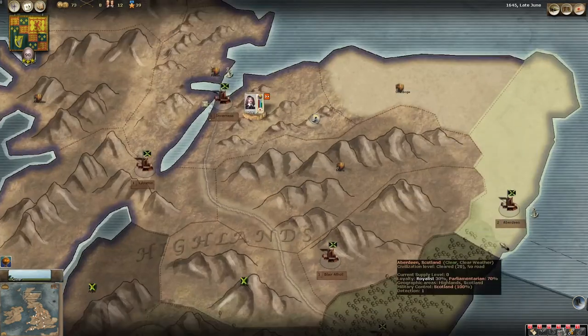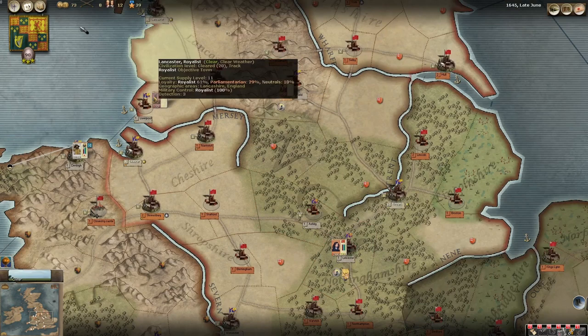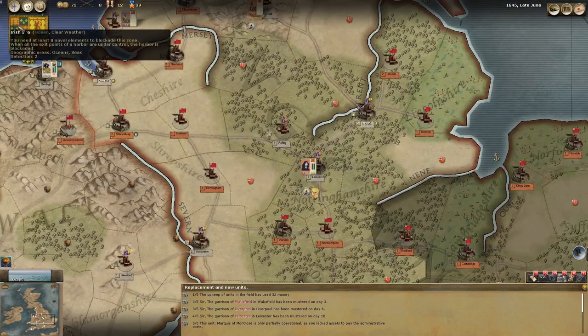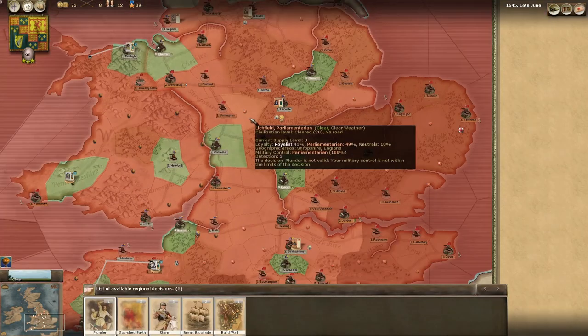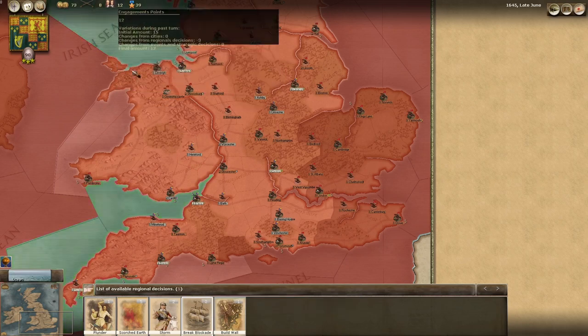Montrose has made it over to Inverness. We're currently besieging. Looking at our war supplies, it looks like we successfully broke the blockade in the Bristol Channel, so we have got some extra supplies. We mustered a few garrisons there to defend against parliamentary troops. That means we've got some additional supplies here. We could build a wall at Hereford or Ashby. We've only got 12 engagement points, so I think we're going to try and break the blockade again in the Bristol Channel to bring some more supplies into Bristol.